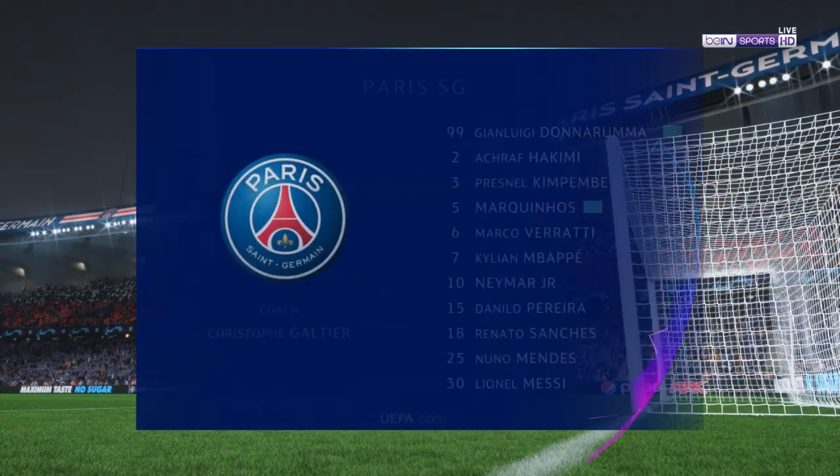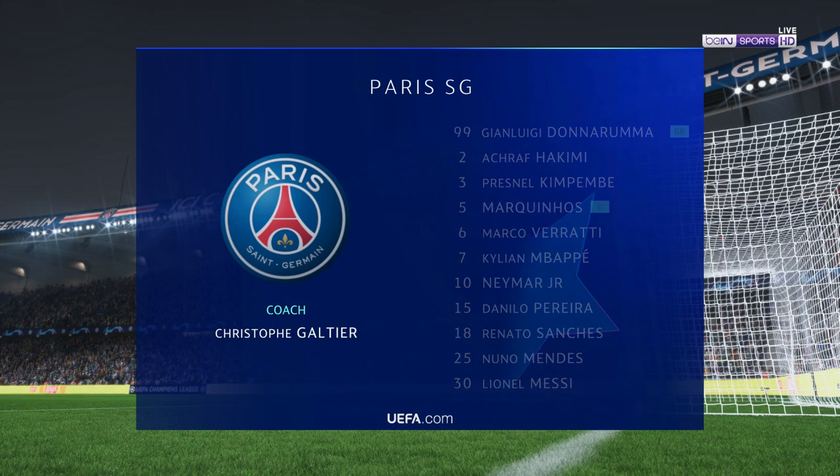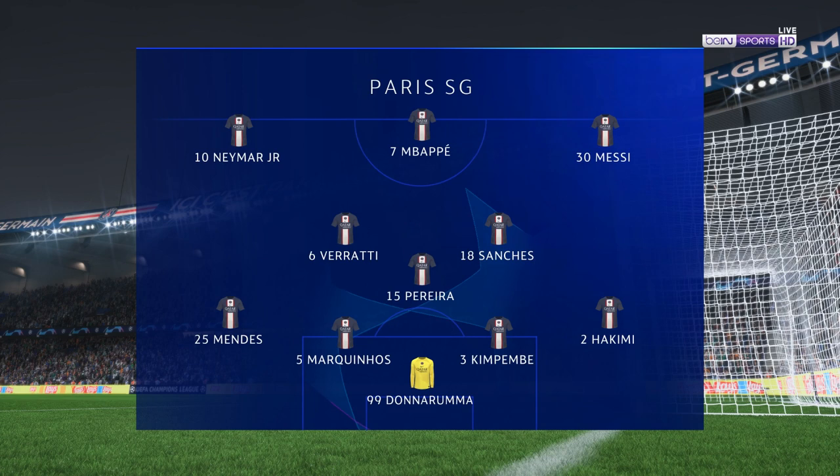The PSG team looks like this: Gianluigi Donnarumma stands between the posts, Fresnel Kimpembe plays alongside Marquinhos in central defense, and the main striker today is Kylian Mbappé.